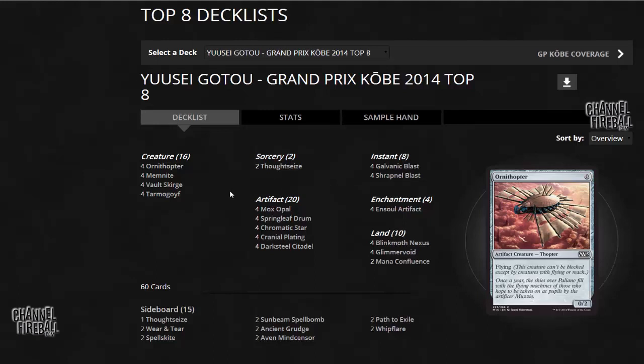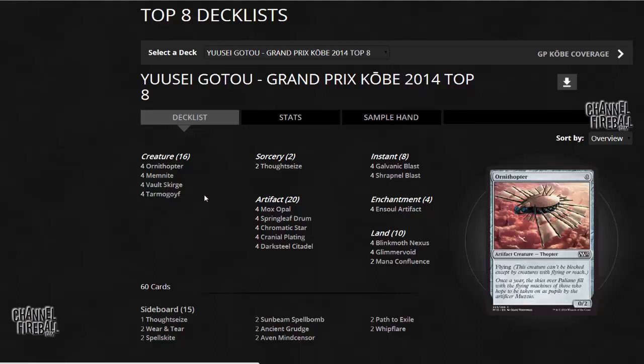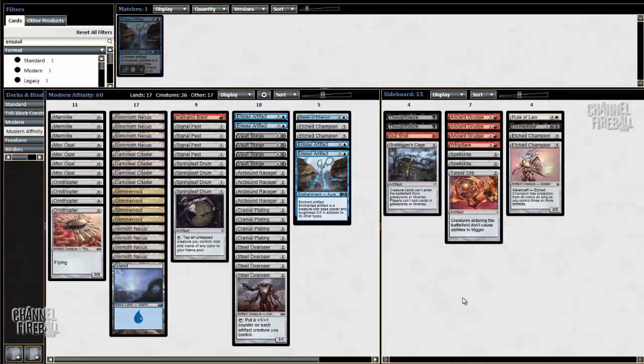Tarmogoyf might be good after sideboarding, when everyone brings in Stony Silence and Shatterstorm and whatnot — you still have a Tarmogoyf and can win the game with that, so that's definitely a game plan. But I'm still going to stick with my version; I think it's stronger, especially in game 1. Tarmogoyf is something to keep in mind for post-sideboard matches, but I just wanted to show this list as an alternative build and explain why I prefer mine. So, as a reminder, this is the deck I'll be battling with in the next matches — see you there.